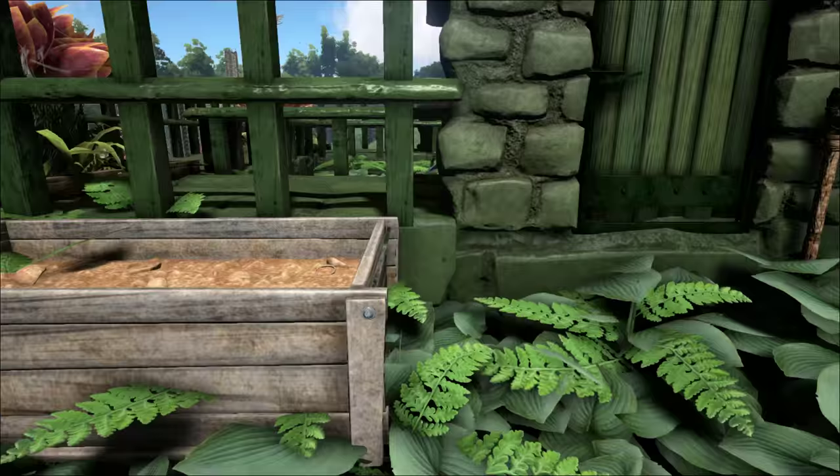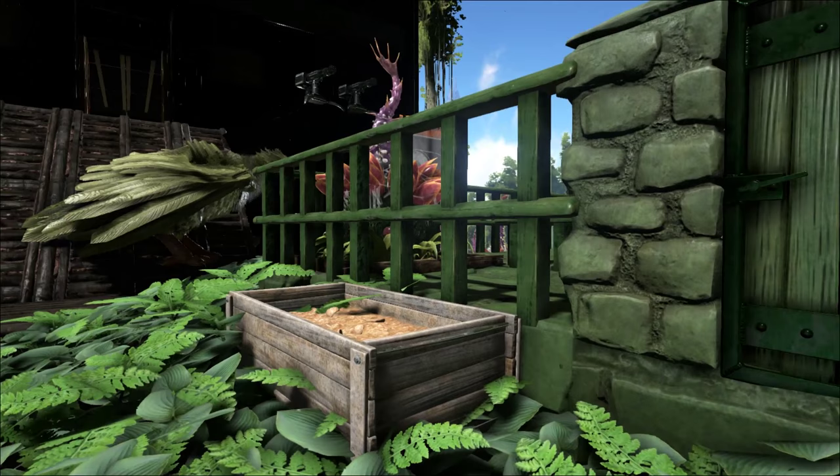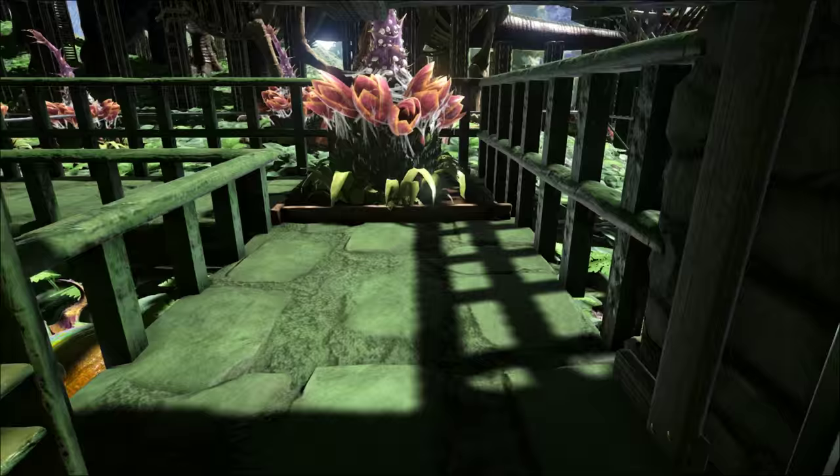You'll need to put a feeding trough down and feed the beetles rotten meat, as poop isn't their food — it's just something they make into fertilizer. The outer fence posts need to be two high, as the beetles can climb over a single one. I'll go through the doorway and show you around.